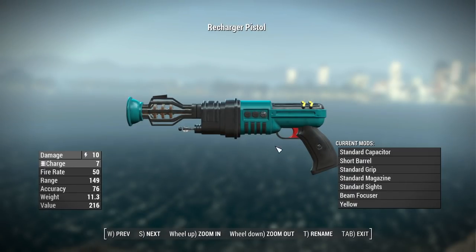While infinite ammo is pretty cool, how about the stats to balance it? Here we're taking a look at the Recharger Pistol, the most basic version of the weapon with no perks whatsoever. We have a base damage of 10, a charge of 7, a fire rate of 50, a range of 149, an accuracy of 76, a weight of 11.3 pounds, and a value of 216 caps. Since this thing is pretty rare, having a base damage all the way down at 10 is a pretty good way to balance out infinite ammo.